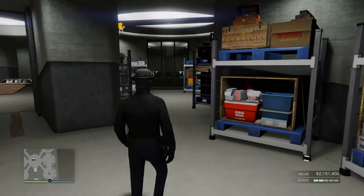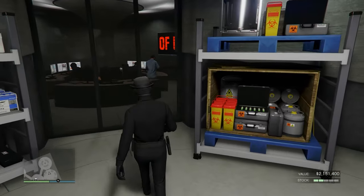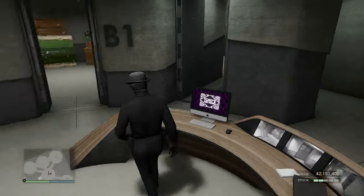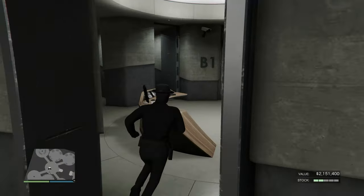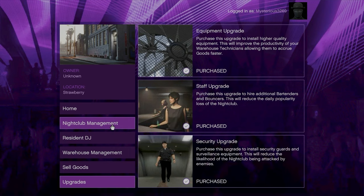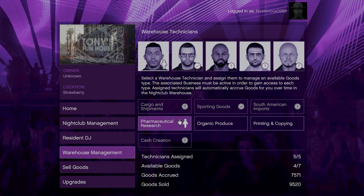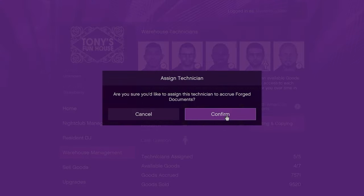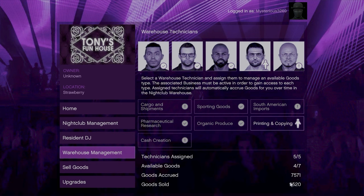When it comes to the nightclub warehouse, this is what makes the nightclub the best business and will make a huge difference in making a lot of money. Before you can make money in the warehouse you need to hire five employees, and to hire these employees you need to own the corresponding businesses: cash creation, cocaine, organic, print shop, as well as pharmacy and South American imports for the MC businesses; the bunker for sporting goods; and cargo warehouses or a hangar for cargo and shipments. This is why you can't buy a nightclub as your first business.